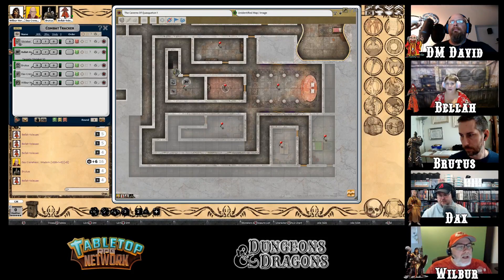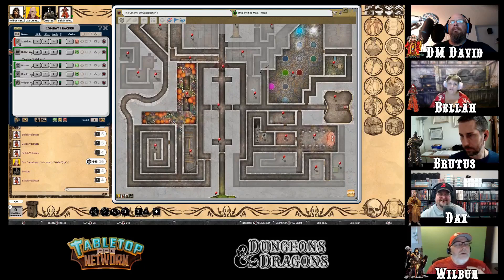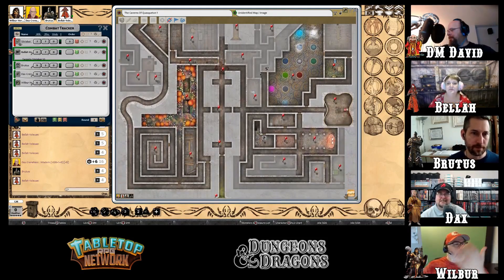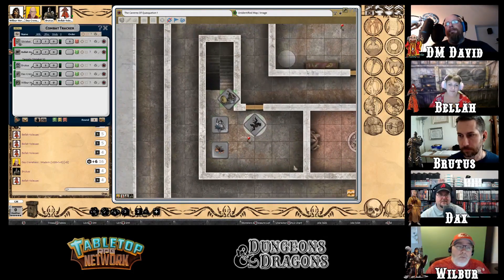Discussion about where to put treasure in the castle. One player suggests the dungeons since they're close to the throne room so prisoners can be taken before the king, but another argues that if someone escapes they could kill the king right away. They decide to vote on where to go, then agree to go down and clear the top level first.